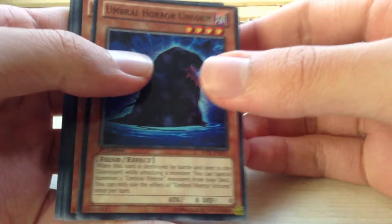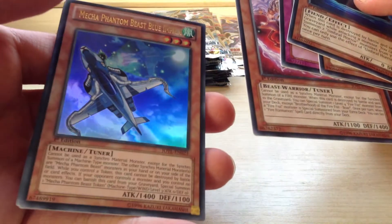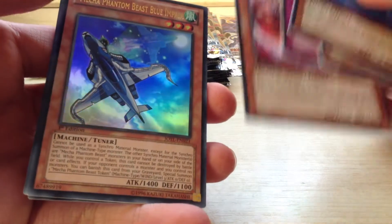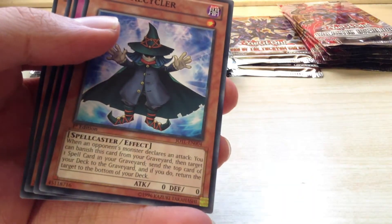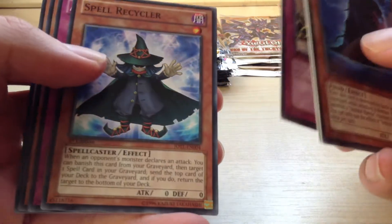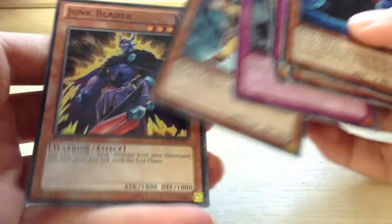Umbral Horror Unformed, Boojingi Ophidian, Boojingi Fiddle, Brevard Defythus Bore, and an Ultra Rare Mechafantombees Beast Blue Impaler. So I've got a holo, not too good of a holo though. Spell Recycler, Armageddon Destinator, Boojingi Wolf, and Junk Blader.